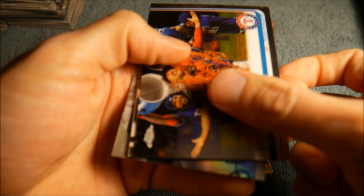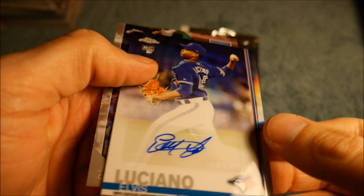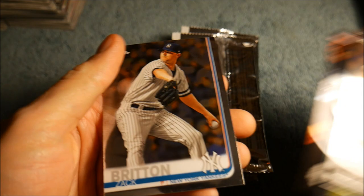I would say like six or seven boxes left, so we're probably about halfway through right now, which means we should get another auto and hopefully another handful of short prints. I think I've seen something — did I see something? We've got another autograph! There it is, and it is Elvis Luciano — I think that's how you pronounce that. I don't think he's a big name, but it is a rookie autograph card — the second autograph pull of the video. Nice, never seen that one before. Two autographs and five short prints — we're doing really, really good, or I think so.